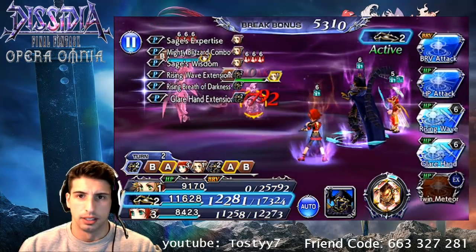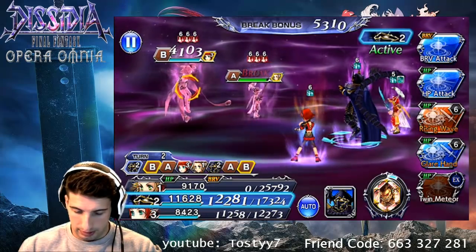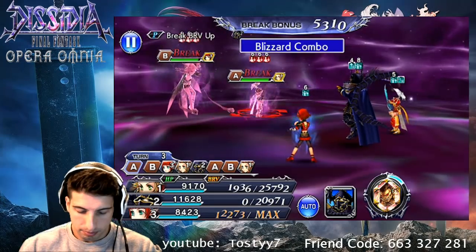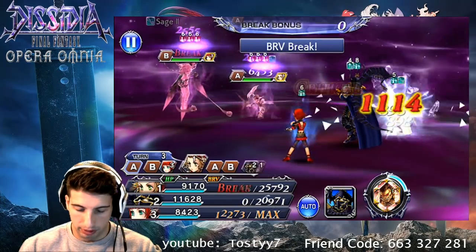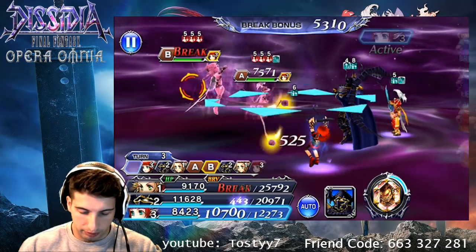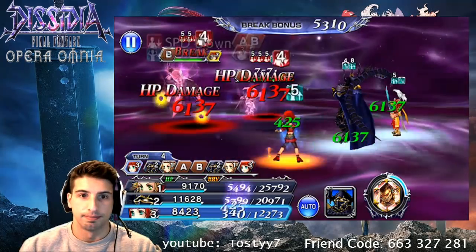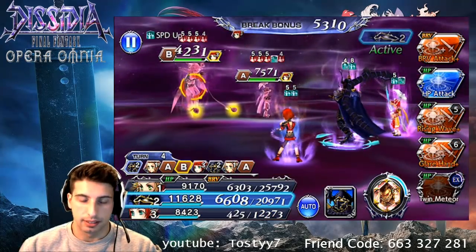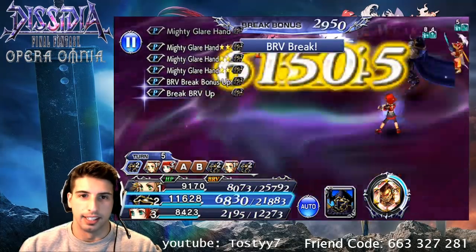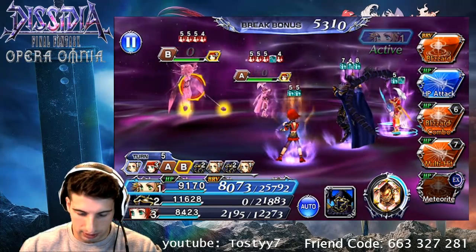Let's see if we can do anything good. We're gonna go Rising Waves with Golbez. We got that brave sap, which is always good. These guys can basically get their brave up really really fast, which I'm not a big fan of. Let's go Glare Hand Plus. Yeah, I think they could have like 20,000 brave and you'd still be able to steal everything from them.